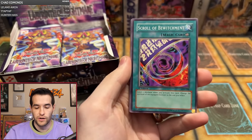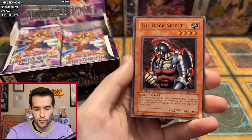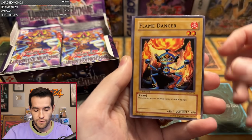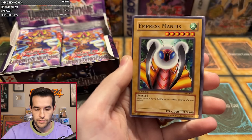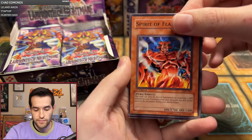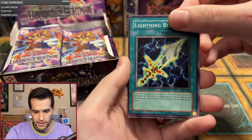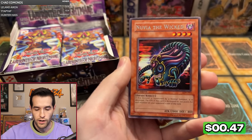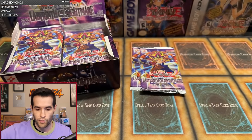There should be anywhere from nine to ten foils in here on a normal 36-pack box, but we'll see if this is a normal one. Scroll of Bewitchment, Rock Spirit, Flame Dancer, Fire Sorceress, Saint Joan, Emperor's Mantis, Spirit of Flames, Lightning Blade — and look how off-center that is — and Nuvia the Wicked. I feel like this is the one we always get. Nuvia is quite wicked indeed.